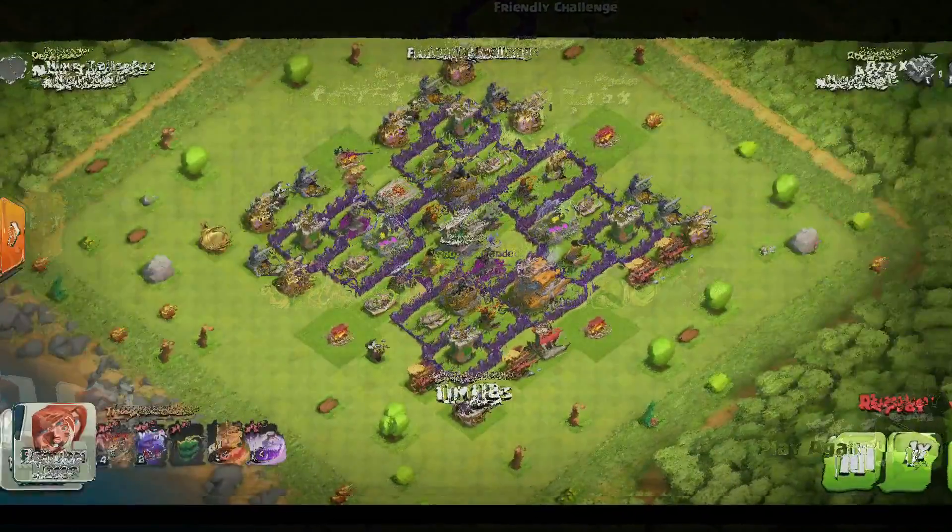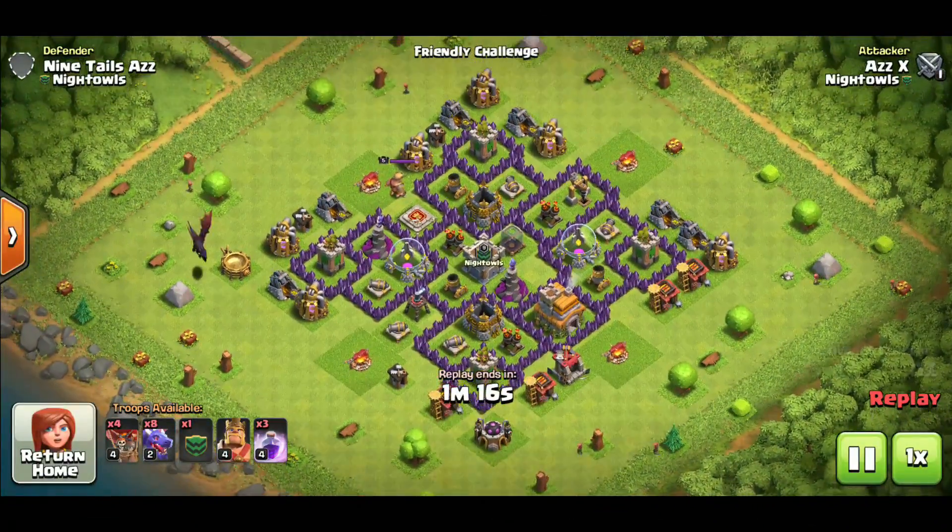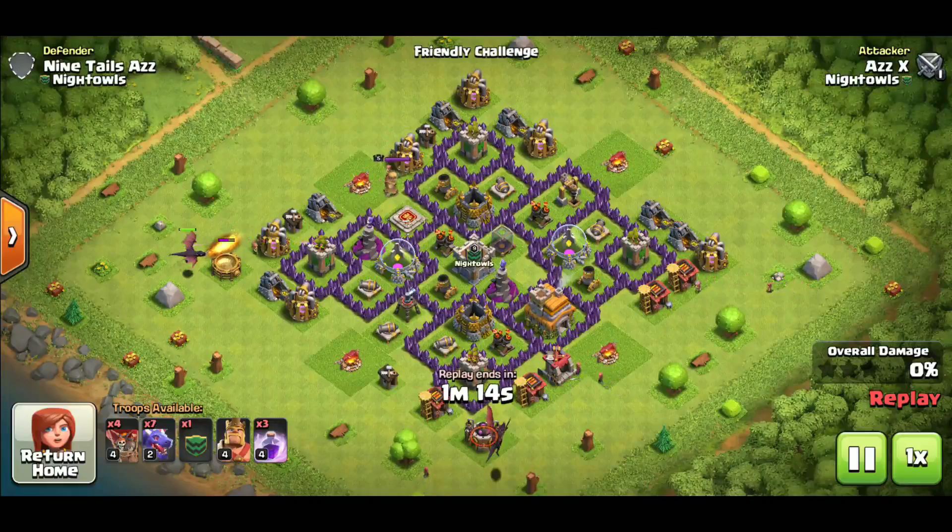The base is pretty much wrecked. They used the kill squad to come in, take down the CC, take down the enemy king, then used hogs on the other side making their way around the base with a heal spell to keep them alive. It's a very easy and super powerful attack strategy. Kill squad hogs is just slightly stronger than mass hogs.